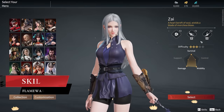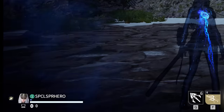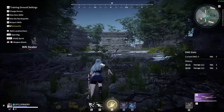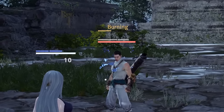Moving on to her second variation, Flame Ward Ignition. She loses the ability to use this while under attack. However, Flame Ward will heal passively and last for 5 seconds instead of 2. Just like before, after 1 second of being in Flame Ward, she can do a lunge attack, but this time it will cause burn damage for 5 seconds.